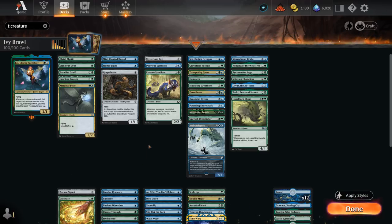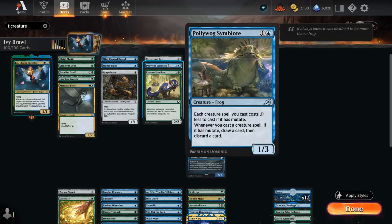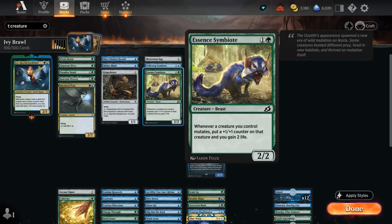Then we've got a few mutate payoff cards — cards that incentivize us for mutating onto them. Mysterious Egg will pick up a +1/+1 counter each time. Symbiote gives us a one-mana discount and lets us loot. And Essence Symbiote can also put extra counters on it and gain some life.